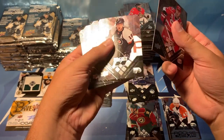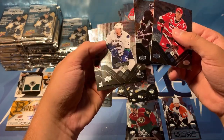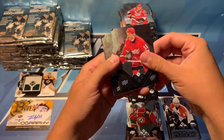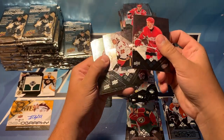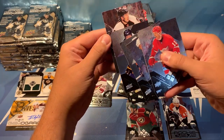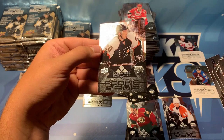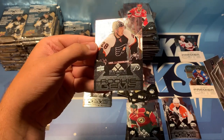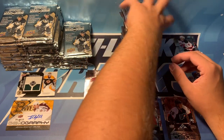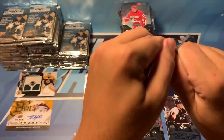We've got Daniel Cleary, Damon Langkow, Bill Guerin, Andy McDonald, and a rookie here — that is Klugeroo. That is a Klugeroo, triple diamond, rookie gems. Very nice card — one of the better rookies you can get in this product. And it's a triple diamond, which is interesting — not one of the rarer quad diamonds, which most of the good rookies are.